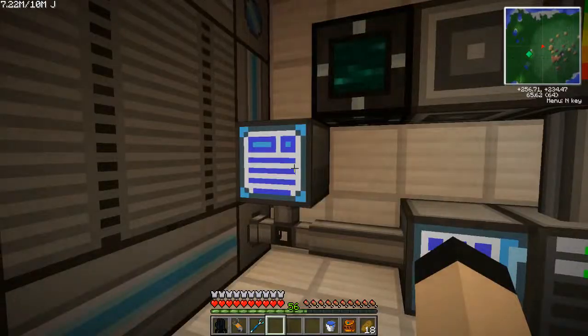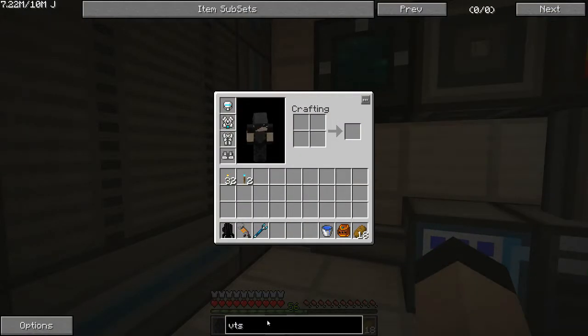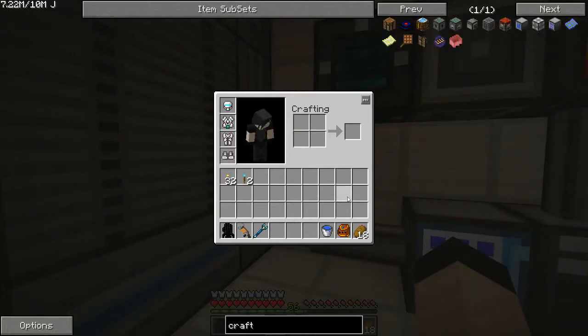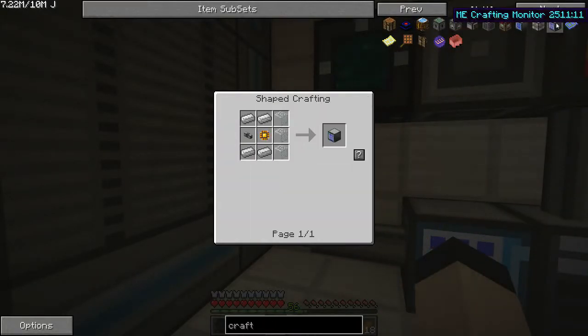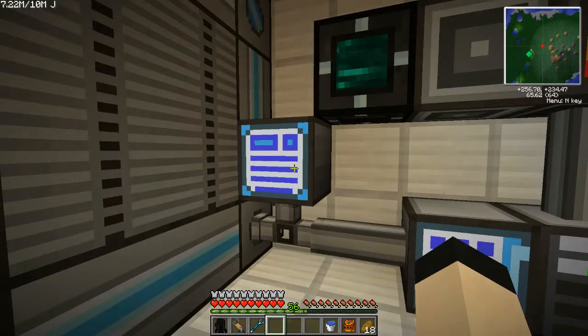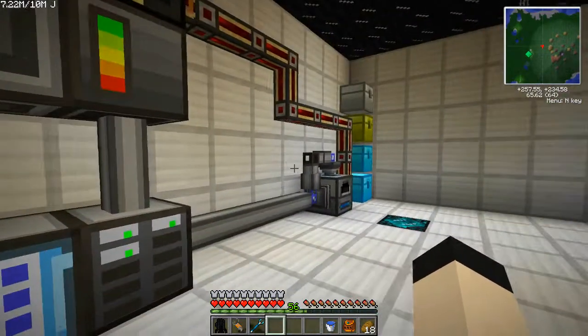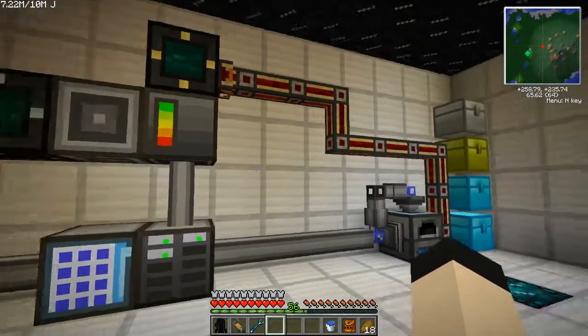I put a crafting monitor together, which is actually pretty easy. It's really just stupid simple — it's the basic processor that you see me make multiple times, an ME cable, some iron, and some glass. That's all it really takes. I had an issue where something was going wrong and I just couldn't place it, so I made the crafting monitor and it resolved that issue.